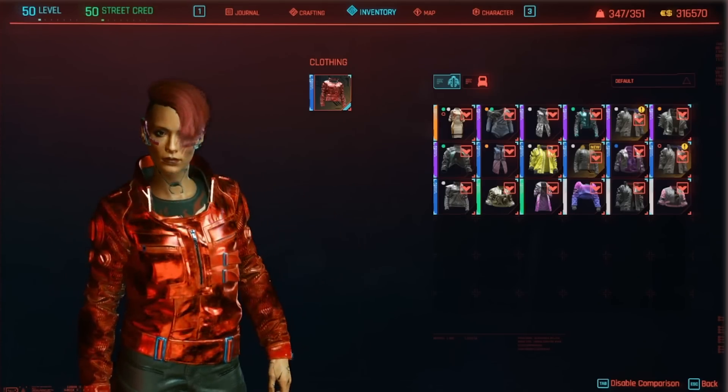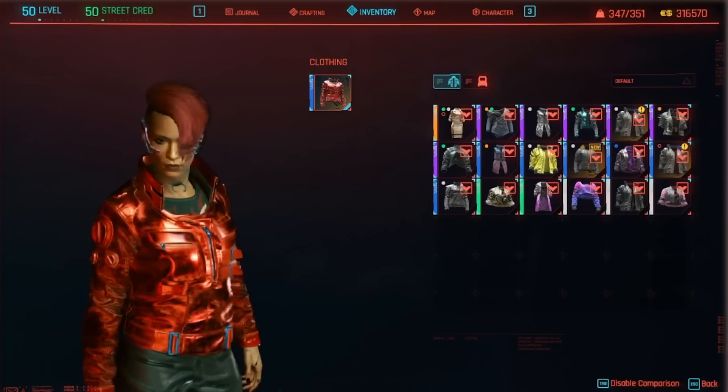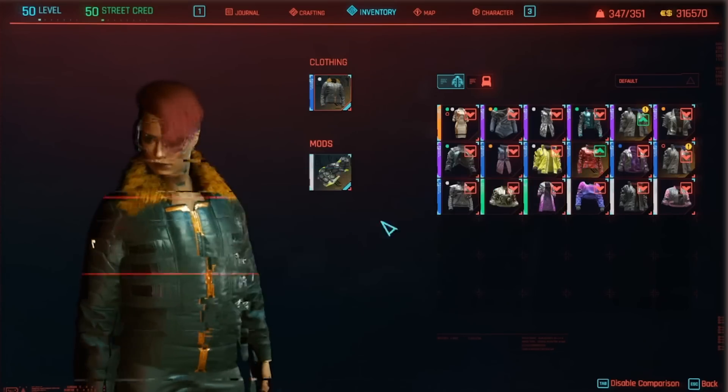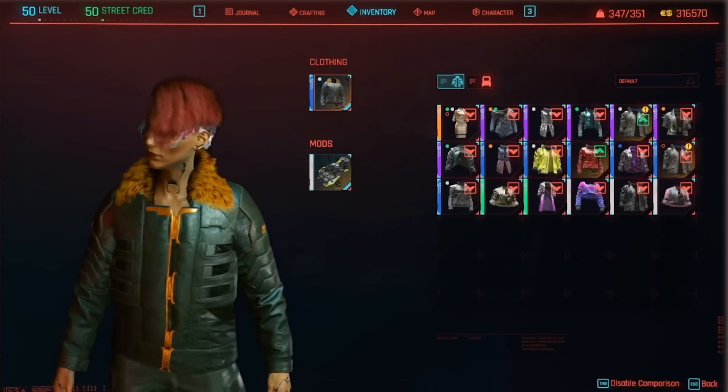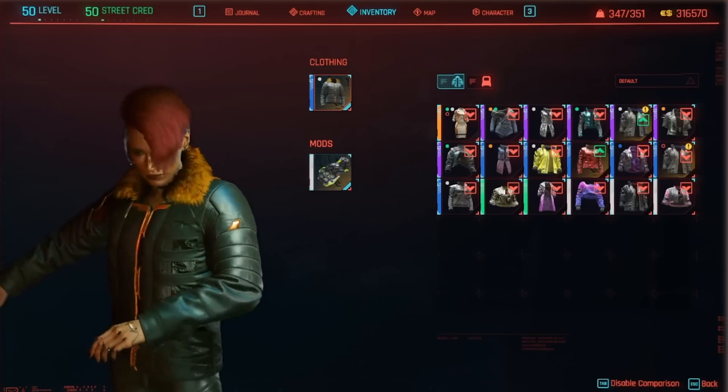The first one is called the Luminescent Punk Jacket — it's completely red with red lights and stripes, looks pretty awesome. The second one is called the Multilayered Jacket, which looks a bit more normal in the regular range, with just a little bit more fur around the neck area.